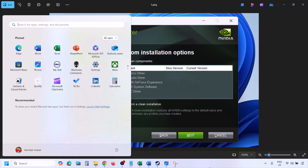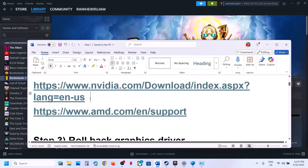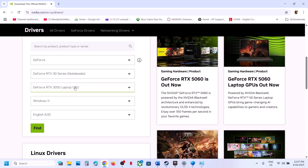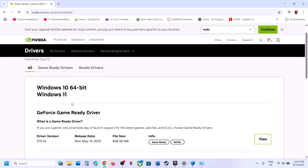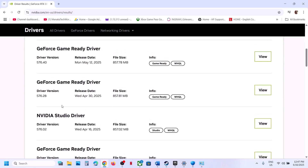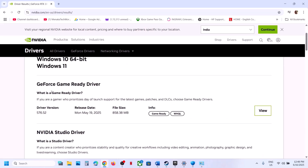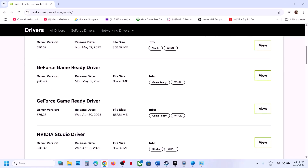The next step is to roll back your graphics driver. Go to the NVIDIA website, select your graphics card and operating system, click Find, then scroll down and click View More Versions. The latest Game Ready Driver is currently 576.52 — if that doesn't work, try the previous versions such as 576.40 or 576.28. Download it, select Custom installation, check Perform a Clean Installation, and restart.